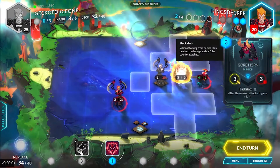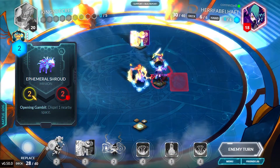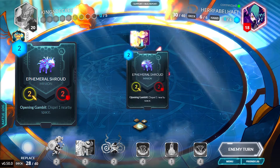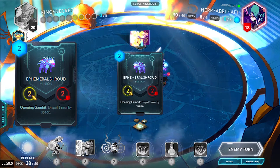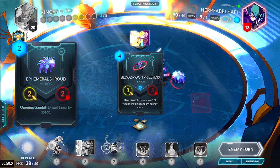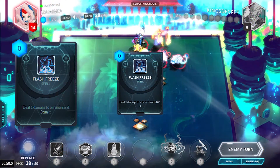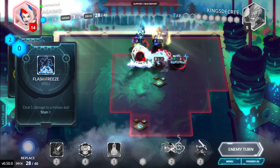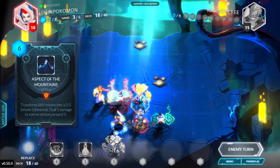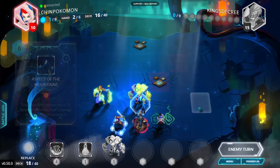Exhausted. Essentially this unit's turn is over until next turn. Dispel. Remove a unit's ability — dying wish and effects included — or a tile on the board like shadow creep. Dispel is incredibly handy in dealing with units with powerful effects like flying, backstab, zeal, and provoke. Every deck should have some form of dispel. Stun. The target unit cannot move until the end of your next turn. Transform. Turns a unit into another unit, removing all abilities from the previous minion. This is like a more thorough form of dispel.